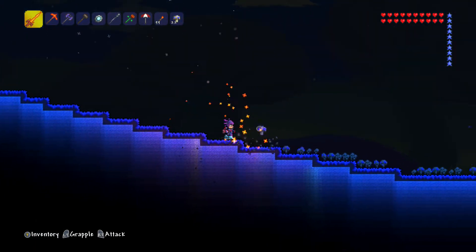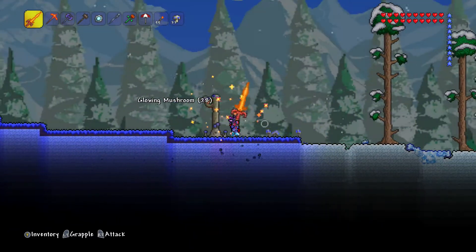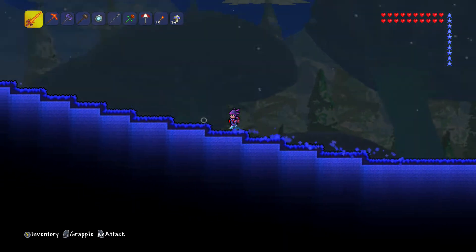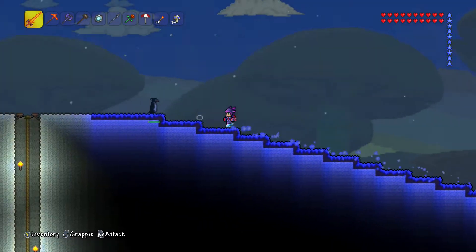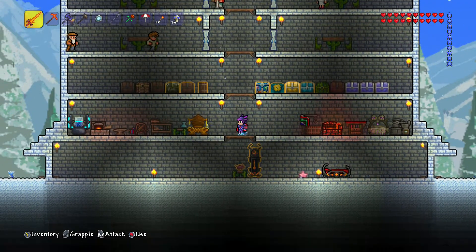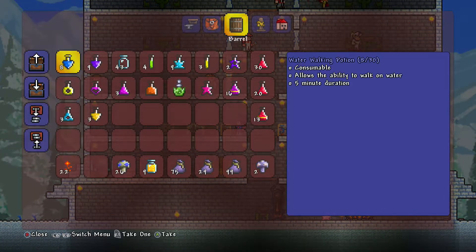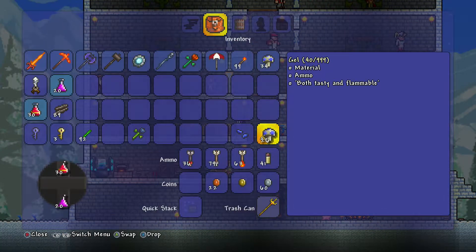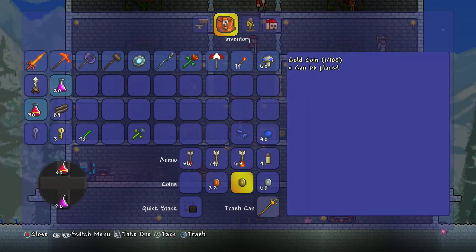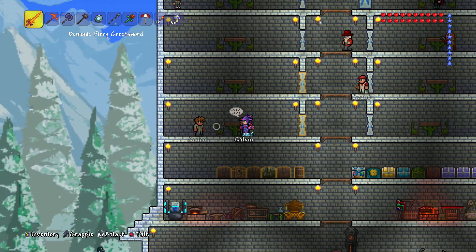We've got a whole biome here now. And what the idea is, is that eventually we're going to get a truffle guy to spawn in. Because this hasn't happened yet, and last time when I did this it was really quick. So I'm assuming I do need to build a little house - like an actual mushroom house. I'm going to do that, but I need to get loads of mushrooms for that.